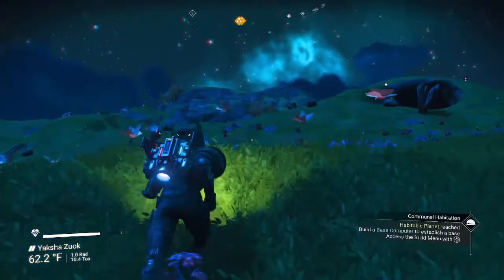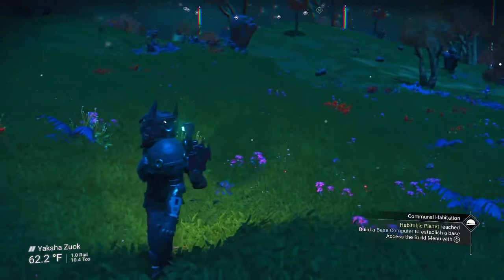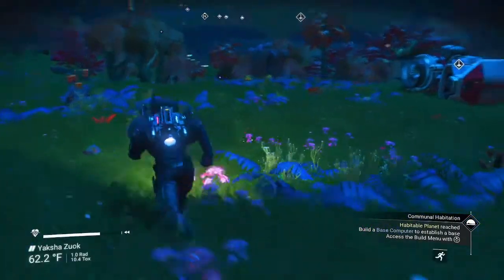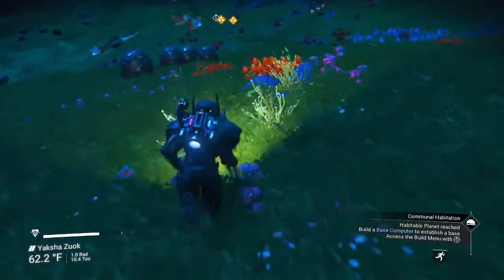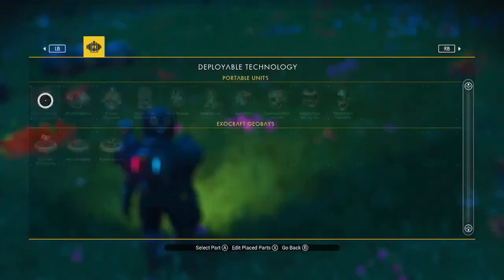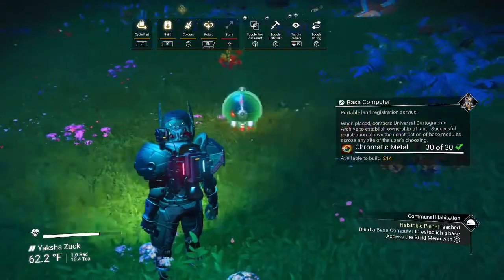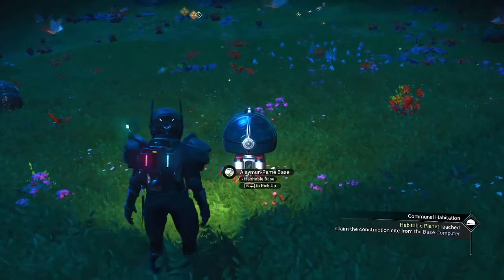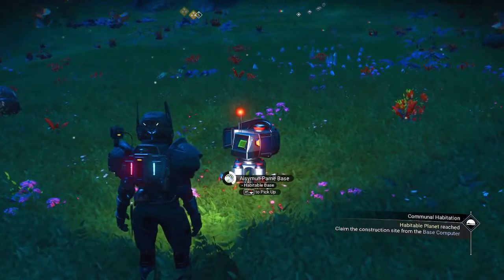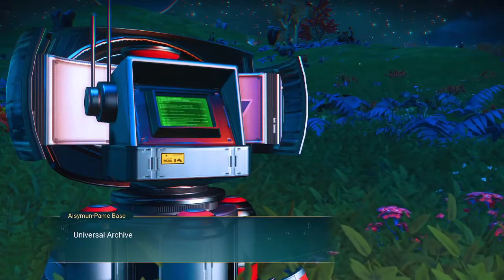Let's get over here and find a place to put our base computer down. We'll put it up near this thing, and then we'll work our little base next to it. With these curious deposits it's going to make things interesting.